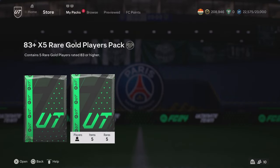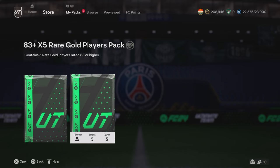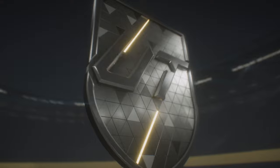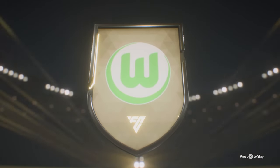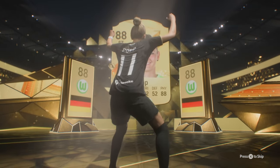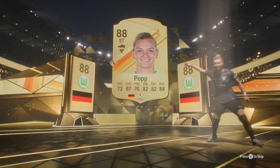Let's get into the 83 plus times five rare gold players pack, and then we'll do the 85 plus double. The 83 plus times five contains five rare gold players rated 83 or higher. Come on, give me a double walkout — what is that? 88 rated — we take it! It's not a double walkout again but we do not mind 88 rated at all.